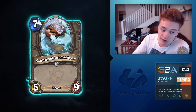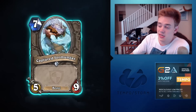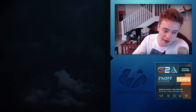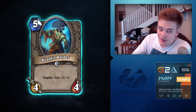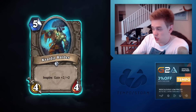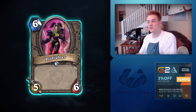Captured Jormungar: seven-mana 5/9 — pretty good stats for Arena. The beast synergy will matter a lot in Arena especially as a neutral, since now there are beast Druid and beast Hunter cards, making drafting more fun with more synergies. Kvaldir Raider will see about as much play as Floating Watcher — you can play it in non-Warlock classes but five mana is very competitive and it's just a pile of stats.